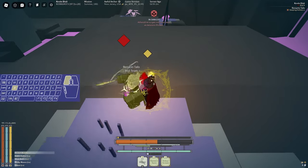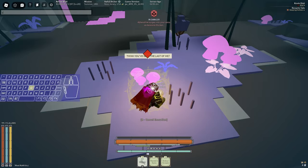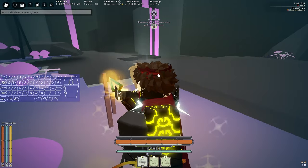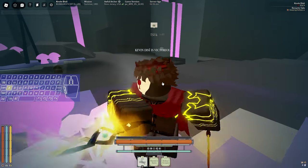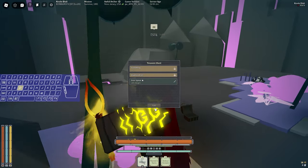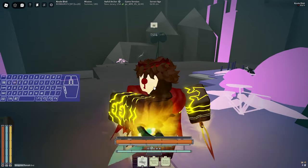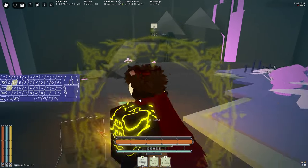I feel like if you're on dagger you shouldn't have to think that much — if you have to think that much on dagger then you're definitely playing it wrong. Your brain should be off: M1, M1, M1, and that's it. I'm not using many mechanics of the build — I'm not using my crit that much, not using my ankle cutter or Manny Caddy. I'm literally just swinging — dagger light is just that easy.